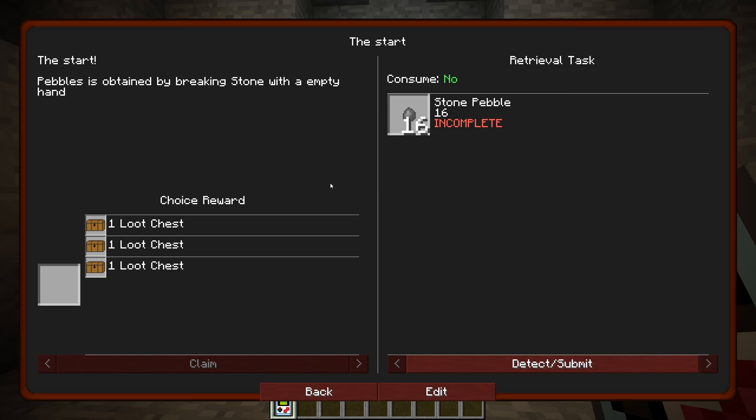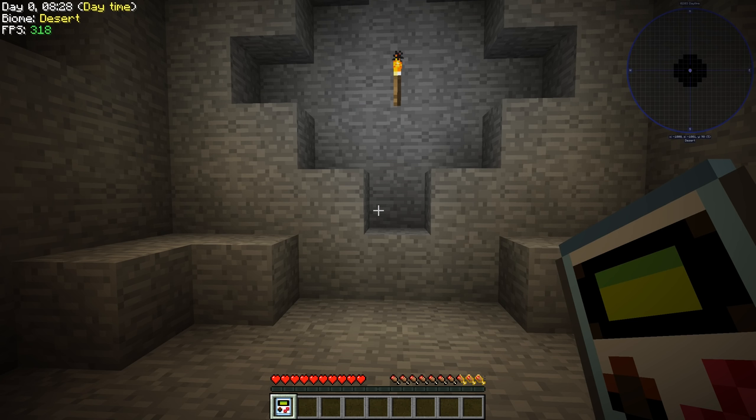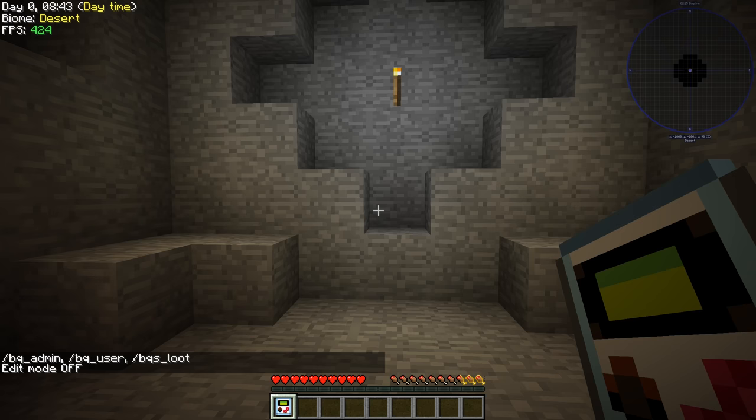So 'Start of Stone Block' — let's click here. It says a pebble is obtained by breaking stone with an empty hand. So we get 16 pebbles, or we need 16. This says 'edit' — why are we in edit mode? I just started this world. BQ Admin Edit — edit mode off. That's weird that it's on by default.